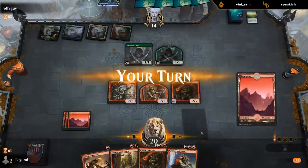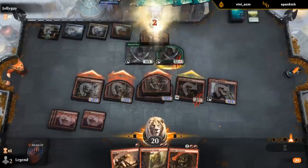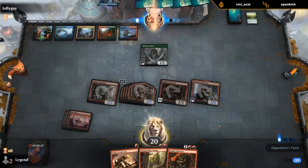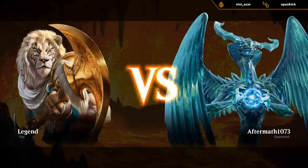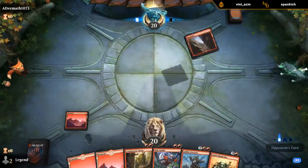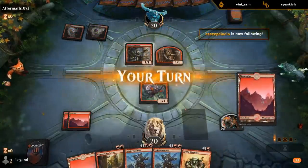Quasi-duplicate elves. That was a nice showcase of Chieftain and Krenko, and now we've got to see Muxus in action. The opponent is also on Goblins, but they're on the Chain Whirler plus Call of the Death Dweller version.